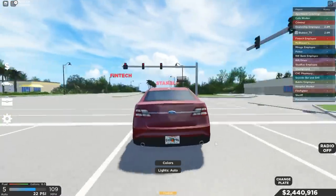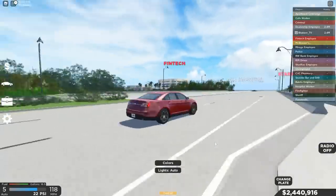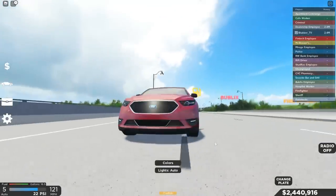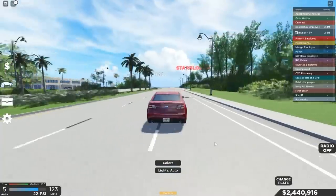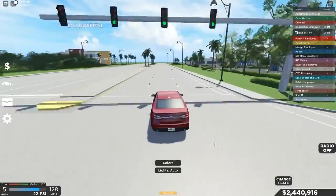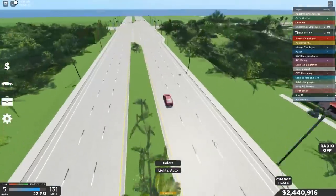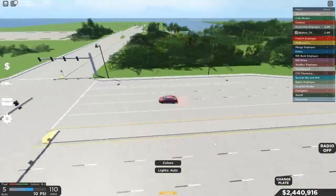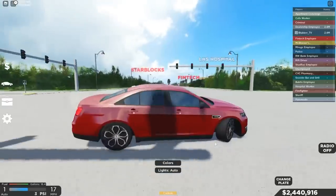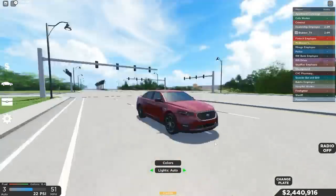This looks really nice in red, so we're gonna keep it in red. One thing I've noticed is that the car kind of feels wide, honestly. The rear end kind of looks off to me, but they did really well with the front end — 10 out of 10 on the front end — but the rear end kind of feels weird. It's a pretty fast car; we were able to get like 128 miles per hour. Let's see if we can get any faster. Right in the hospital, right there.